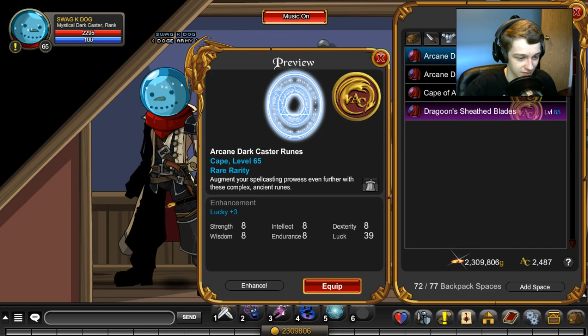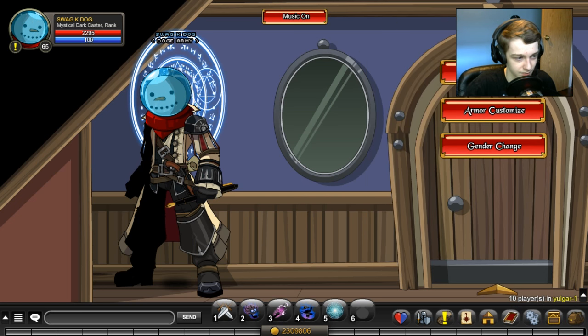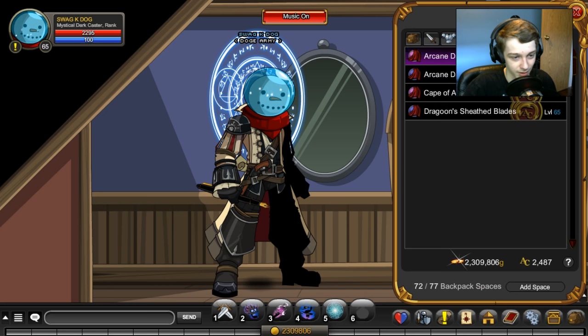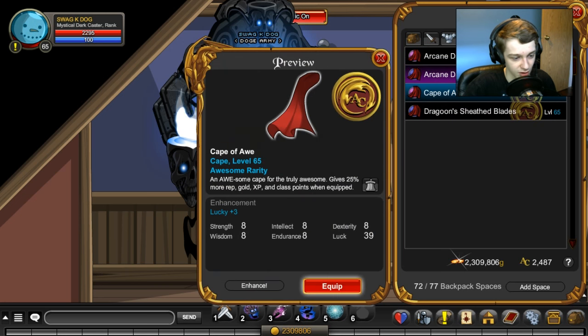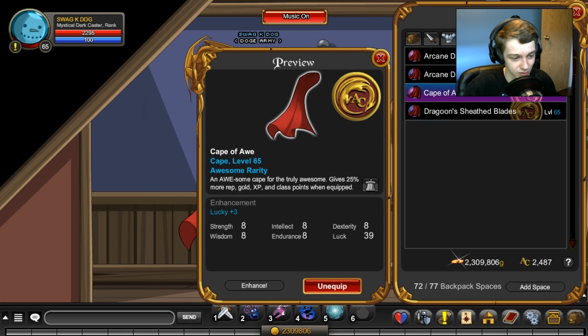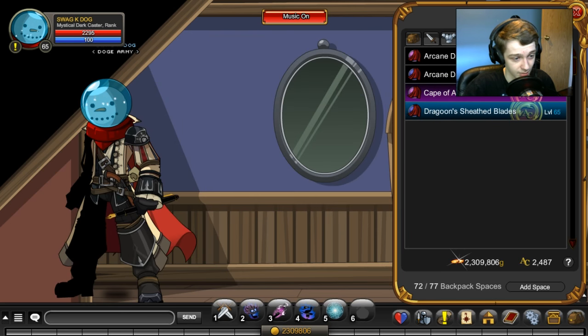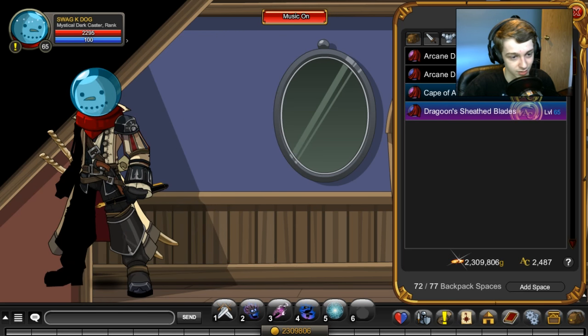Moving on to capes — we have the Dark Caster Ruins, which actually goes really well with this helmet. Those are rare. Cape of Awe is not rare — very good cape, gives you 25% more of everything: rep, gold, XP, class points, everything. Very cool cape. And we got the Dragon Sheath Blades, which are not rare. That is all my capes.